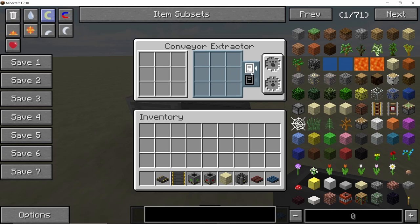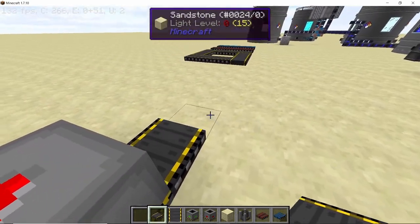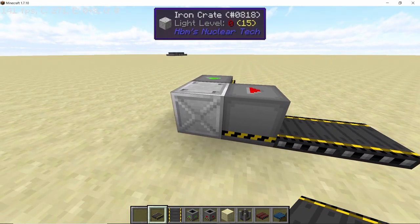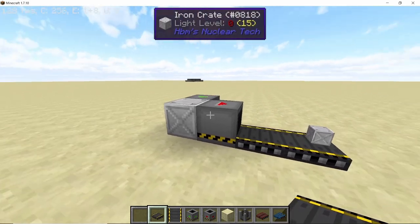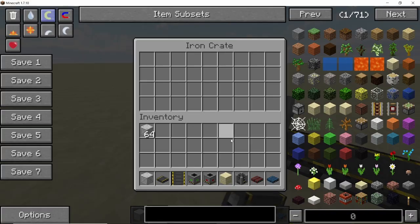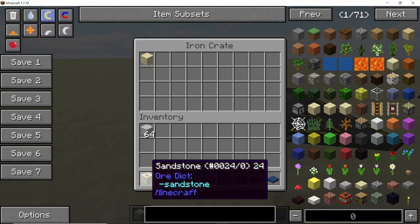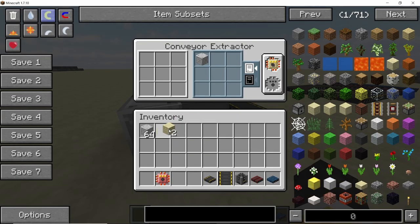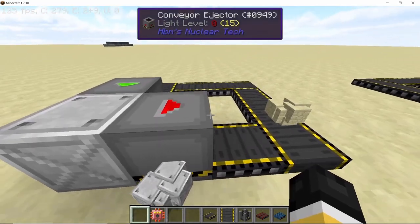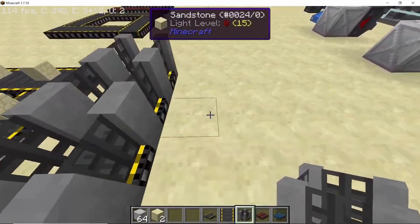The conveyor extractor is more complex as it has a whitelist and blacklist. It won't eject any item unless it is whitelisted — for example, an iron ingot in the crate won't be ejected until you whitelist it. For upgrades, the stack ejection upgrade allows extracting an entire stack at once, and there is also a speed upgrade.